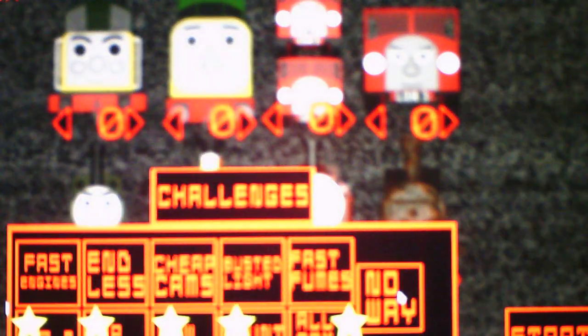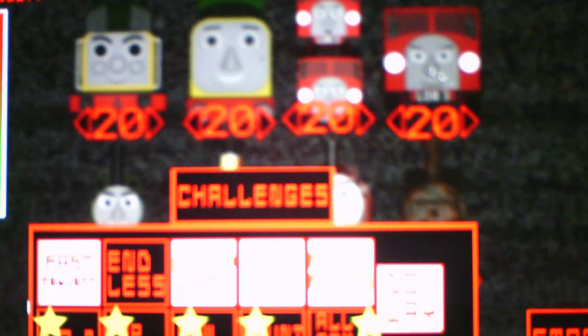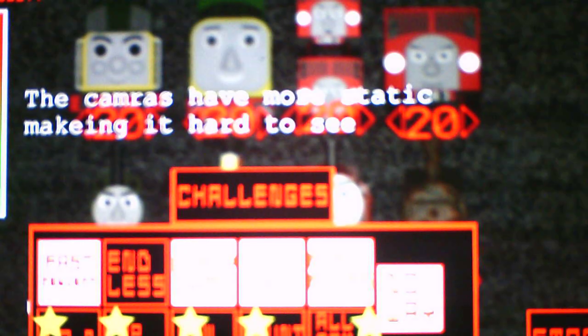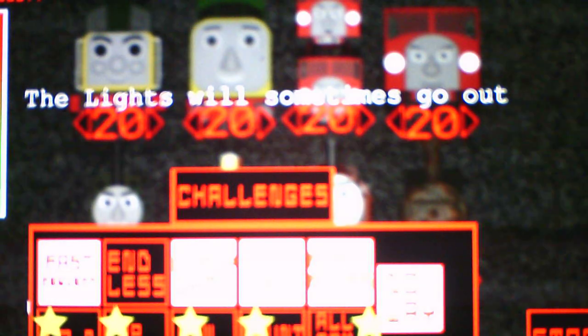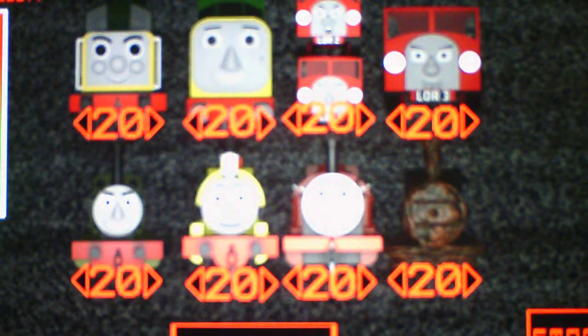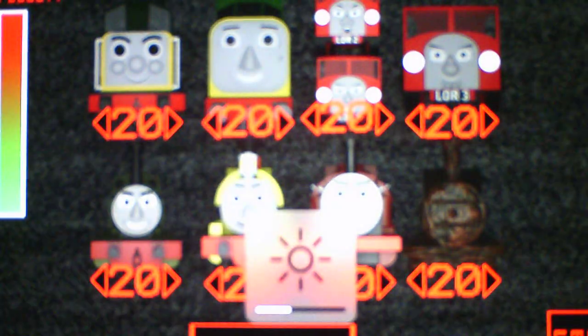We are down to only one more challenge in this game. The last challenge is perhaps the hardest challenge alongside all-max mode — it's called No Way. No Way is just like all-max mode where it's a 20-level difference, but we have some added mechanics: fast engines, so obviously they're all gonna be moving faster since they're all on level 20; cheap cams, where the cameras have more static making it hard to see; busted light, where the light will sometimes go out; and fast fumes, where fumes will drain faster and recharge slower. That's what I'm expecting for the No Way challenge, which we will take on in the next video.